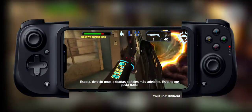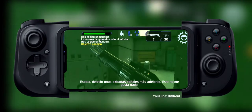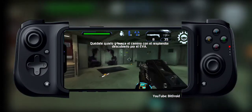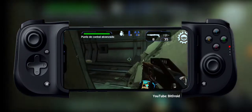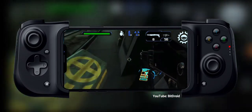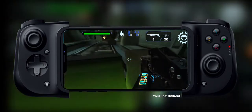Hold on, there are strange readings coming from ahead. I don't like the looks of this. Bring out your ASE to see the path to your objective. Find some cover.